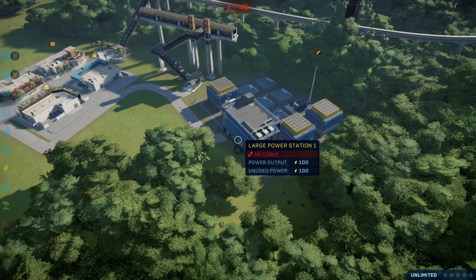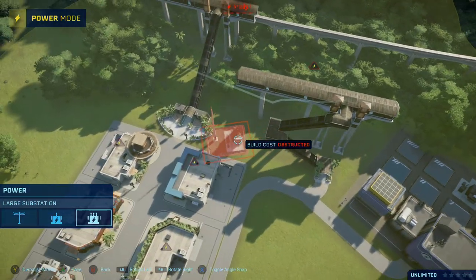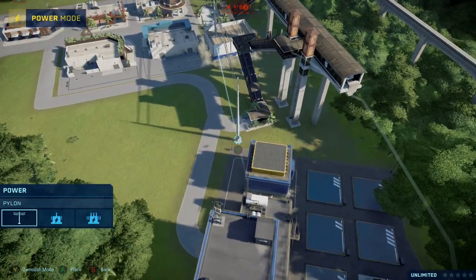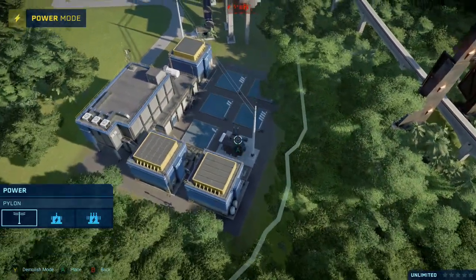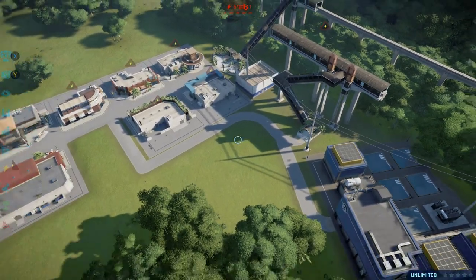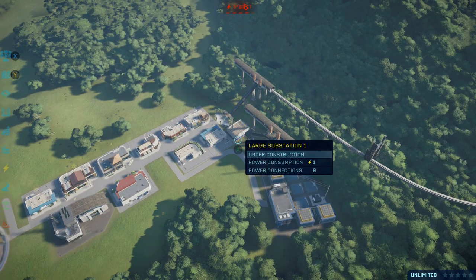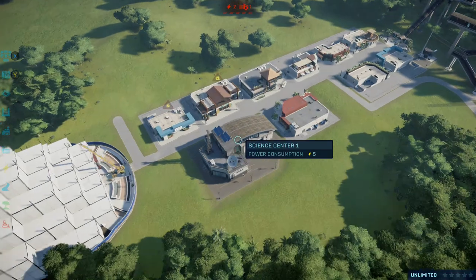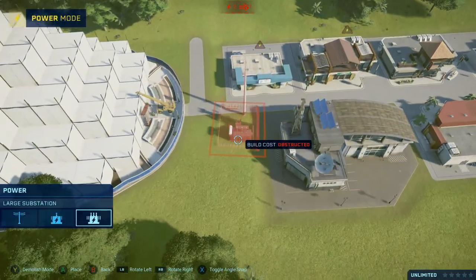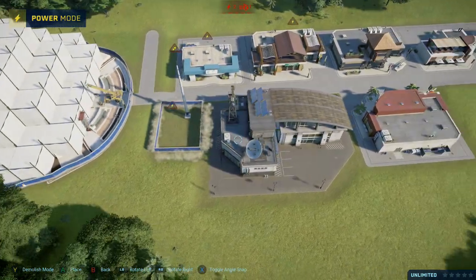Now we need to get stuff powered up. Let's go ahead and get a large substation — it would be clutch if I can put it down here, and I can. I can drag it here and back there, so that should power a lot of things up once it's completed. It powers all the way out here — it even powers the science center!